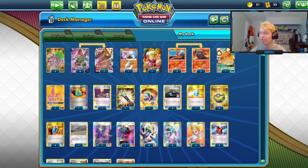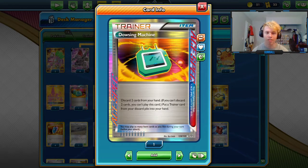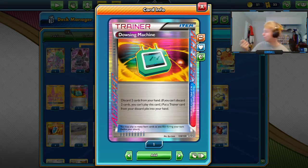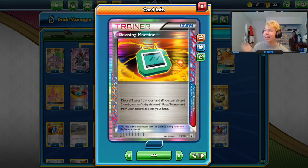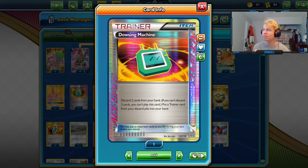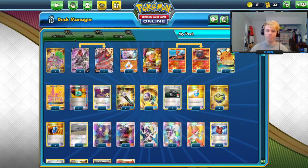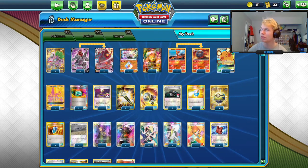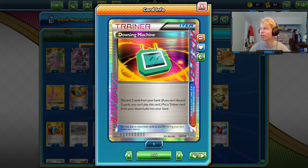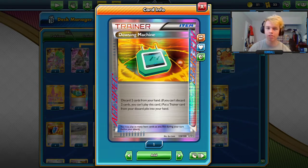We're running Dowsing Machine. I think Scramble Switch is bad in this deck — if you have four energy on a Colossal you can Scramble Switch, but if you're going to heal anyway with Acerola, is it really that much better to Scramble Switch into another Colossal than to just Acerola? Dowsing Machine can get back your one-of stadiums and tools, and it lets you cut a lot of items that shouldn't be two-ofs anyway. If I wasn't running Dowsing I'd probably run Scoop Up Cyclone.